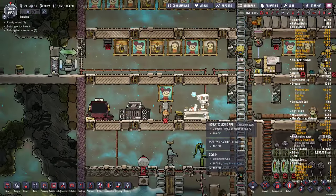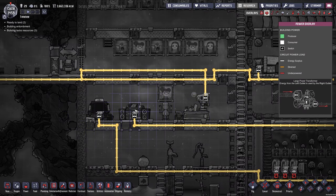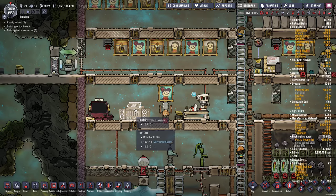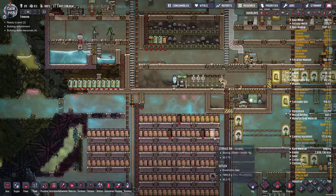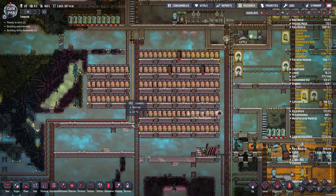Sometimes they get espresso as well. Down here we've got the arcade, the jukebot, and the espresso machine. We've also got our kind of mass storage here.